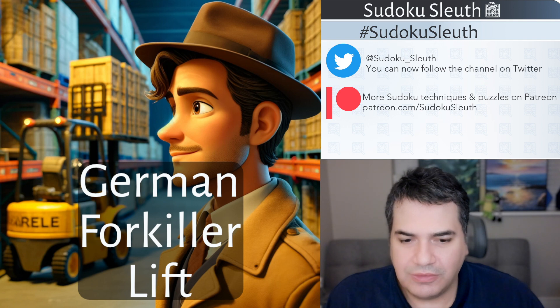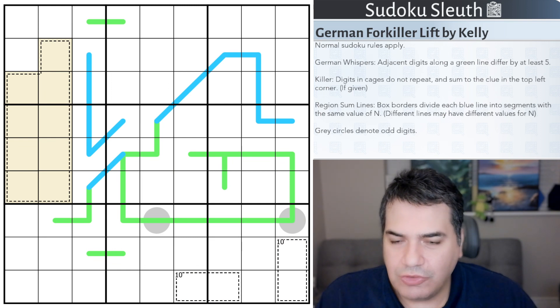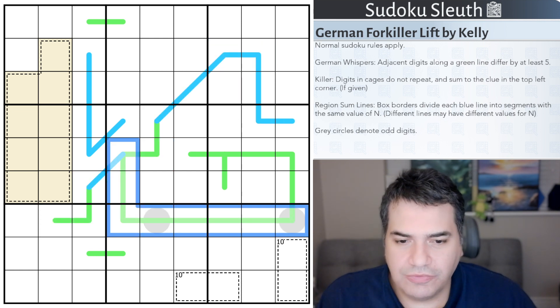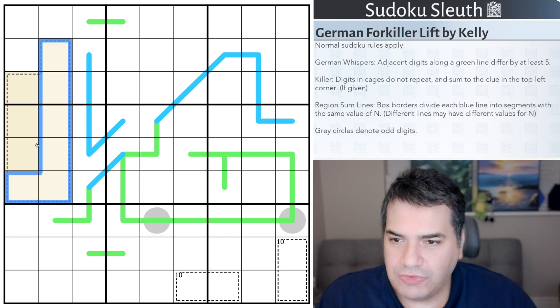And speaking of the grid, let's take a look at the rules so we can crack on. German Forkiller Lift by Kelly. What a fantastic drawing once again - you can very clearly see the forklift, wheels, and a bunch of crates. Fantastic.